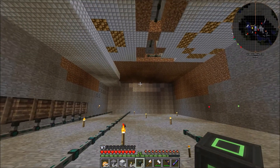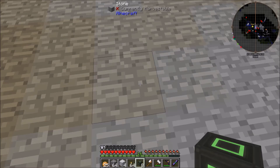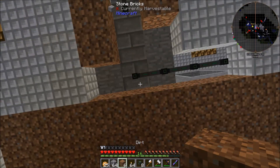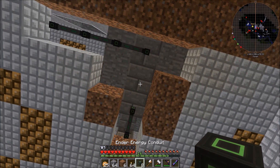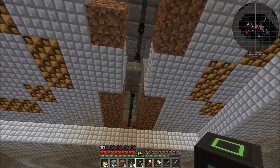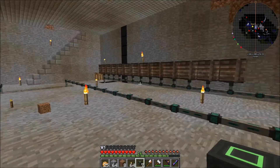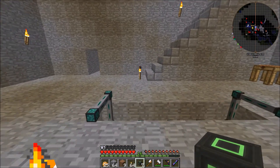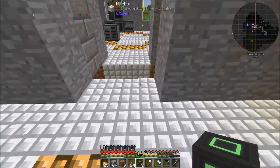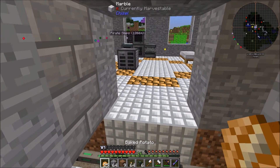How many do we need? Just one or two. We'll use dirt to build up. We'll connect that, and we can break this. I guess we can just connect it up there - it's simpler to do that. Alright, so we have power going into this area now.